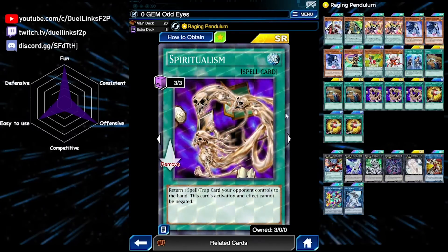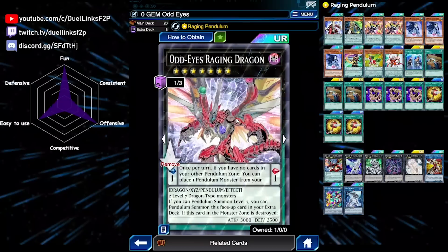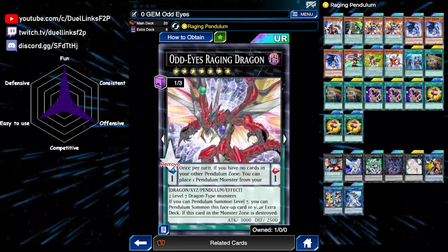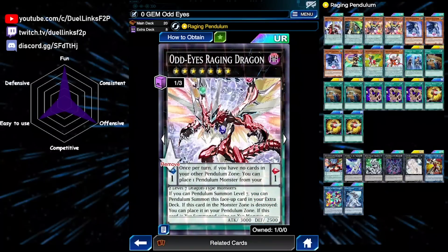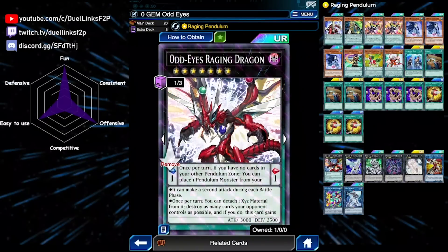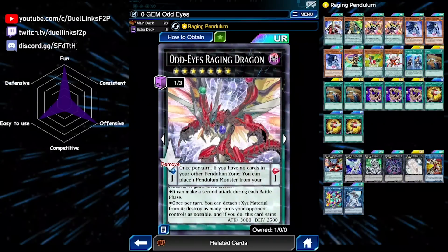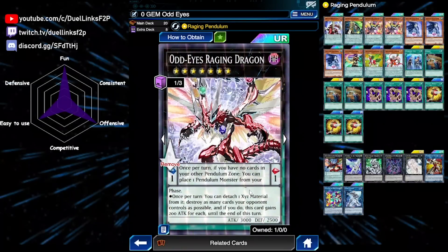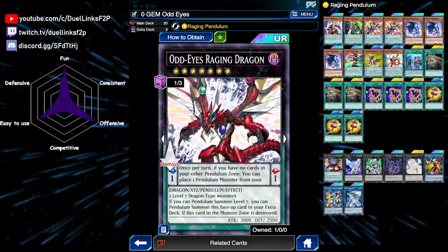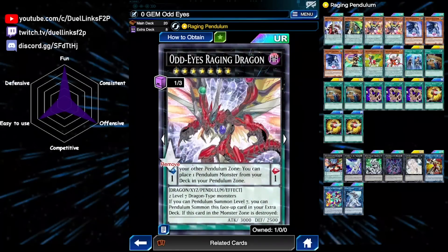In our extra deck we're playing a bunch of cards plus our main boss monster, Odd Eyes Raging Dragon — free for everyone. Our skill lets us exceed summon it more easily, and when we make it using Dark Rebellion and Odd Eyes as materials, it gains two powerful effects: it can attack twice per turn, and once per turn you can detach one material to destroy all cards your opponent controls, gaining 200 attack for each card destroyed until end of turn. It also goes to the pendulum scale when destroyed.